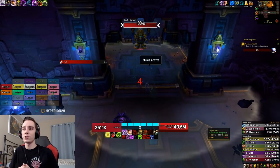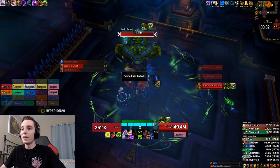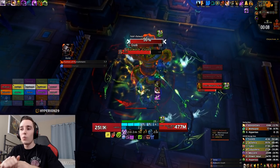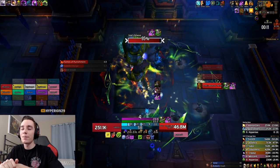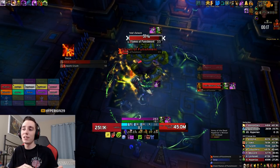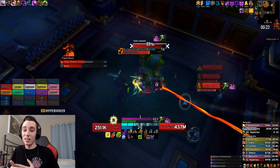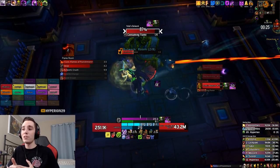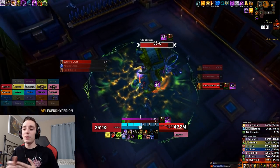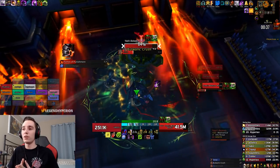Phase 1 is fairly long so I can talk about talents as we go. For this fight I run Infected Claws and Bursting Sores. That talent combination is very very good when it comes to phase 2 damage because of the adds. Since we are running Infected Claws, you will always want to save your Dark Transformation for the add phase, because you want your pet to cleave and apply those festering wounds. Bursting Sores is also very good for damage because of its exponential scaling — the more adds you have and the longer they live, the more damage you do with those festering wounds.